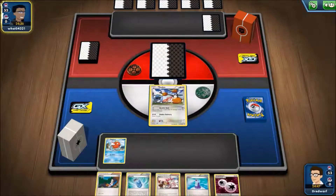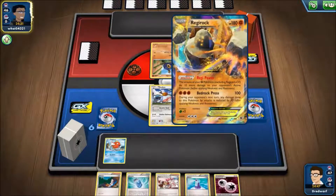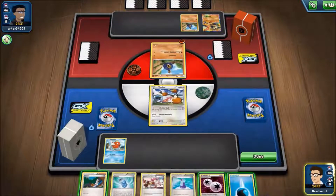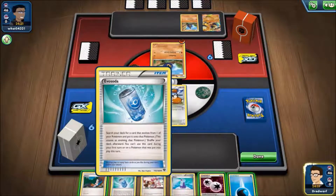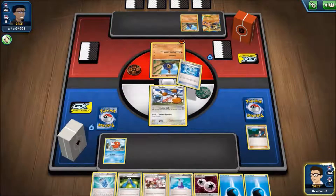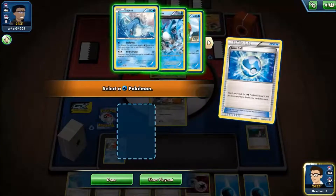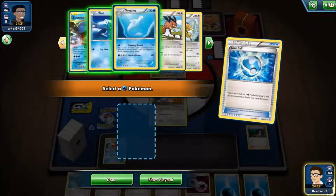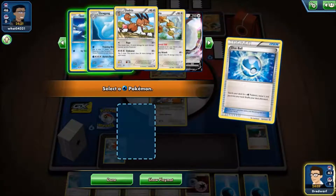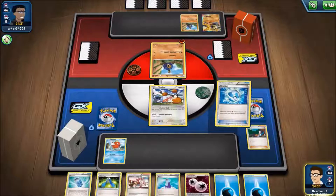Draw three cards as well. Regirock — the attacks of your fighting Pokemon, excluding Regirock EX, do 10 more damage to your opponent's active Pokemon before applying weakness and resistance. Damn. We can't actually play Evo Soda yet. There's a Nest Ball — search for a water Pokemon. We could get either of them. Flip two coins, 20 more damage for each heads, or flip three coins, 40 damage times the number of heads — that could be potentially stronger. But I feel like Blastoise is probably the best bet over Gyarados at this point.